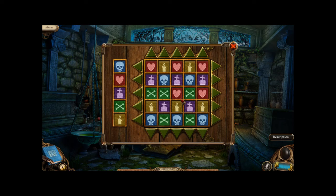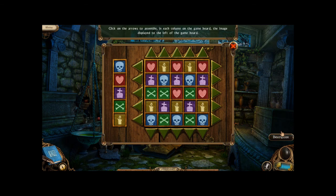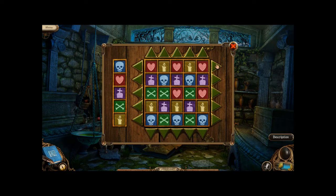Where's this? Click on arrow to assemble in each column on the game board. Image displayed to the left of the game board. Okay, what do I need to do?